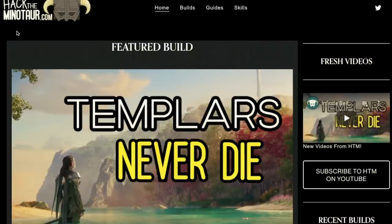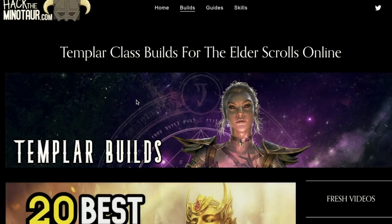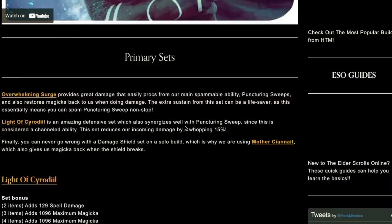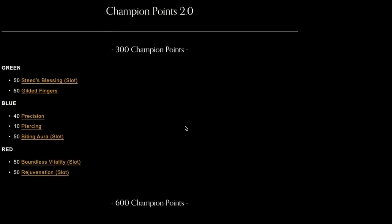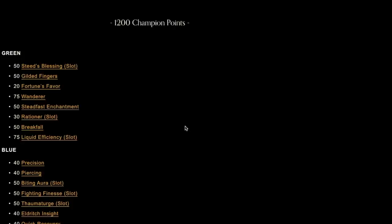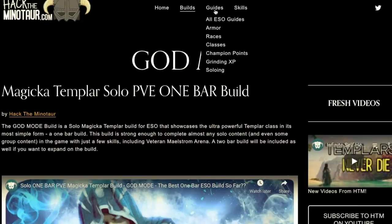Before we dive in, all of my builds on the website are up to date for Champion Points 2.0. For example, go to Templar Builds and scroll down to the champion points section — everything is there for 300, 600, 900, and 1200 champion points. If you're just getting back into things and want a quick setup, this is the easiest way to do it.